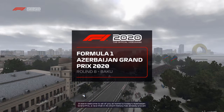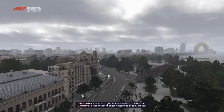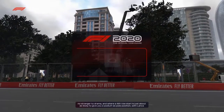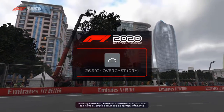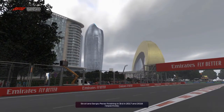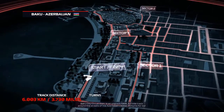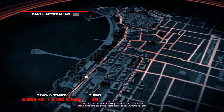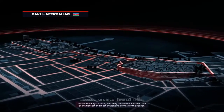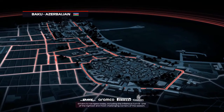A warm welcome to today's Azerbaijan Grand Prix — a race that in its short history has already proven no stranger to drama. A fourth row start is just about as likely to give you a podium as a pole position would. In 2017 and 2018, both Lance Stroll and Sergio Perez took surprise podiums here. The Baku City Circuit: an unpredictable 3.7 mile track around the streets of the Azerbaijan capital, with 20 turns including the infamous Turn 8, one of the tightest and most challenging corners of the season.